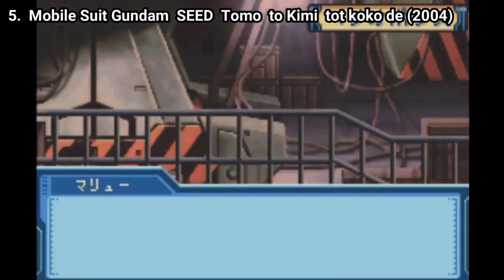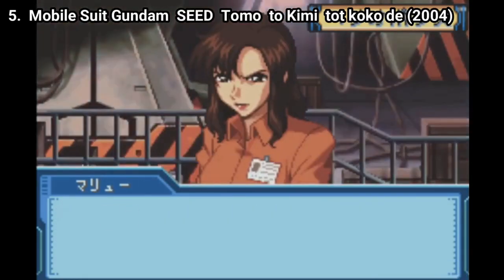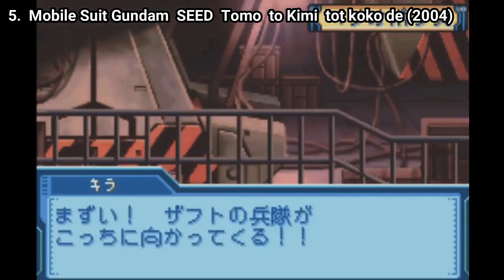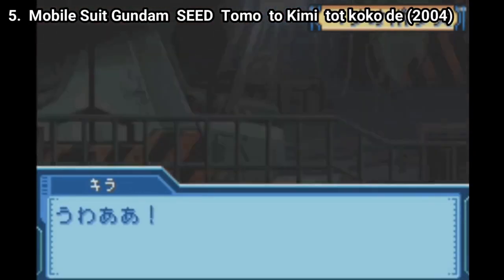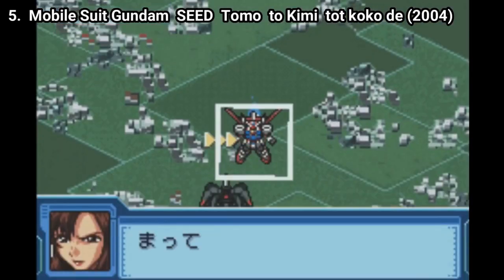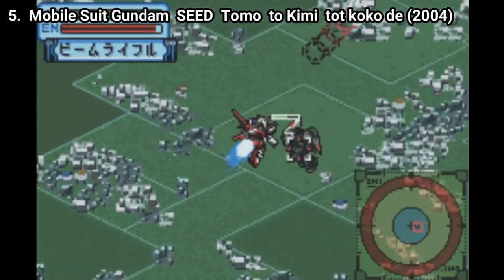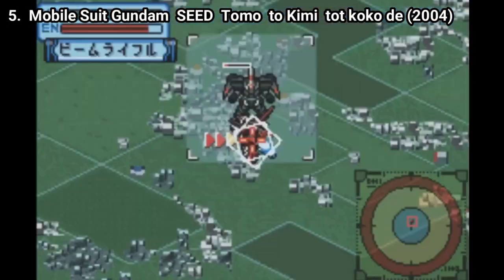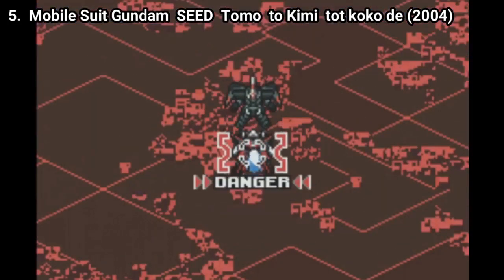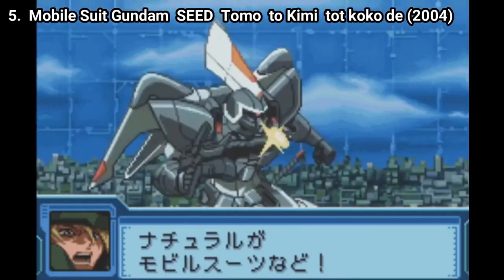Mobile Suit Gundam Seed: Tomoto Kimi to Koto is a visual novel, meaning that it's text heavy. You choose what path your character should go, and unless you know Japanese, this game isn't for you. The story is only about Kira Yamato, so don't expect to play with multiple characters or any character other than Kira. But for those who know Japanese, there are even some battle sequences within the text. If what I'm telling you sounds interesting, then go for it — and you have to know Japanese for this game.